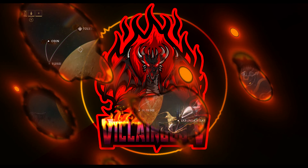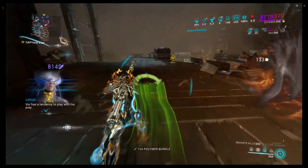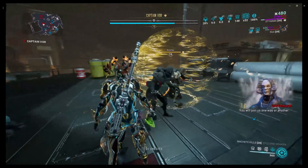The very first boss we're gonna go face is in Eris, and here's how it goes. Once you get to Captain Vor, you simply walk up and spank him multiple times. Now he will go into a little shell thing and summon a bunch of enemies, so you're gonna have to go around and kill them. You'll have to do this multiple times, and once that's done, it's time to leave.